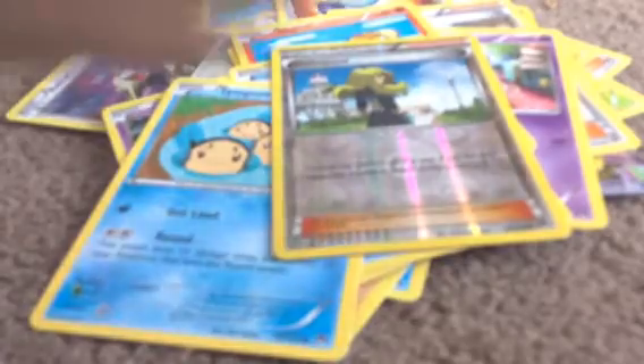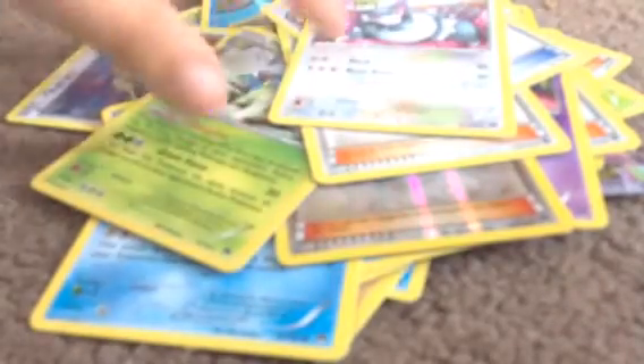It is time for the final pack. I'm hoping for another EX — that would be good. First one: Espurr — I already have that — Numel, Honedge, Shelmet, Tympole, Delinquent. Oh my god — 150 HP Stage 2 Meganium, I don't know how to pronounce that — and also Pokemon Catcher and Purugly.